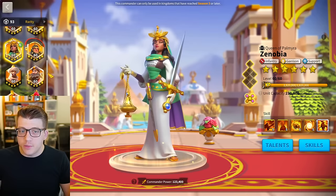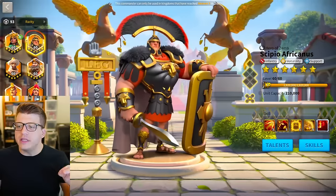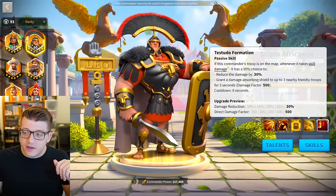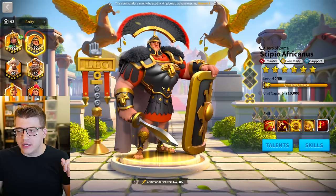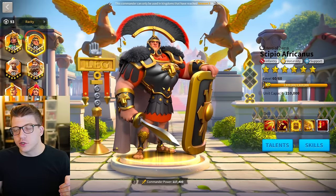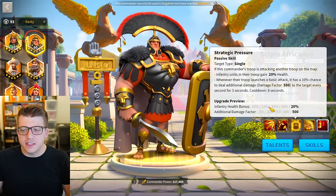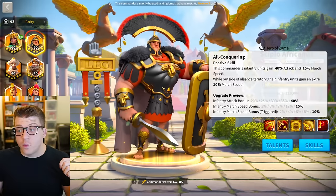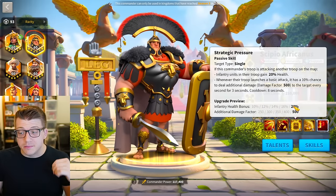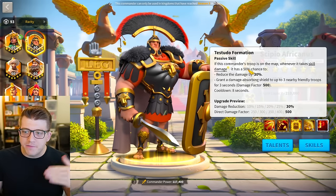Zenobia is a garrison commander so like all garrison commanders you'd want expertise. CPo is a really interesting choice — I think 5551 is actually a pretty cheap and great investment for CPo. If you just got into Season of Conquest and you're really low on sculptures, you could leave them at 5511 — you're still getting a decent amount of health and damage factor from the third and fourth skills at level one. But 5551 is even better because you get the most health and damage factor.